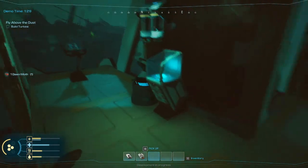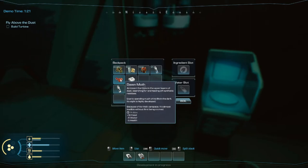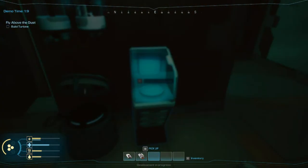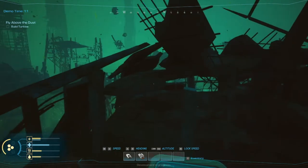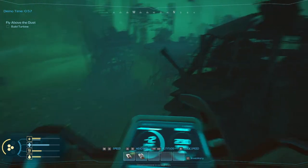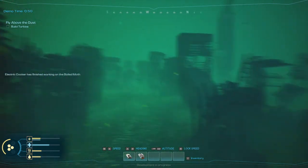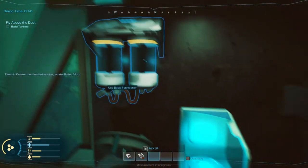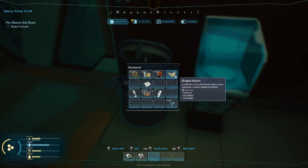A dawn moth! Insect that lives in the upper layers of dust, searching for and feeding off of synthetic residues. Due to spending much of its life in the dark, its sight is highly developed. Because of its thick carapace, it's almost inedible without first being cooked. Boiled moth — doesn't that sound delicious? We're going to hang out right here. Max altitude. We got a boiled moth! And it's good for one day. But we need more of those.